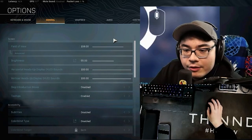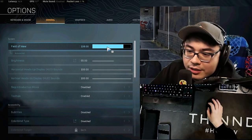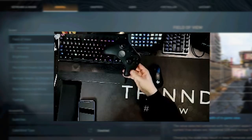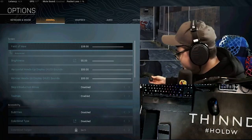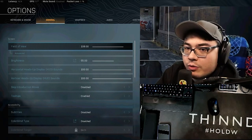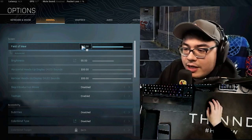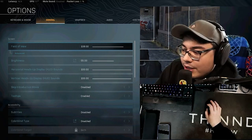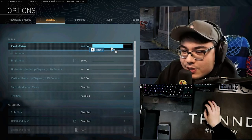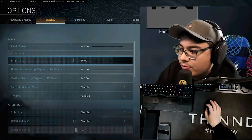Field of view: you can have it at 108 or 120 or anywhere in between. I was at 120 but moved to 108 when trying out a controller setup. 108 is more for absolute precision, 120 is more for CQB — looking like you're zooming around a lot more. There's no perfect answer; I switch interchangeably and you won't notice too much difference. If you have dead silence it's kind of the same thing.